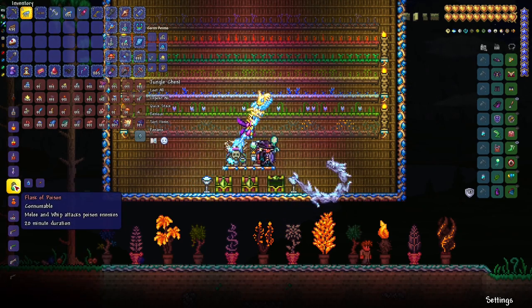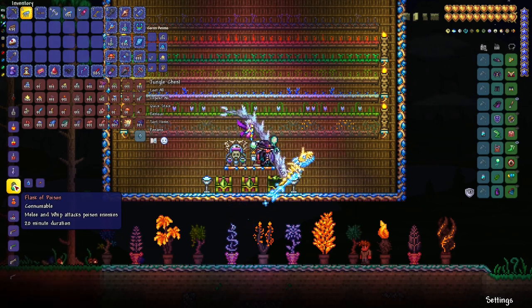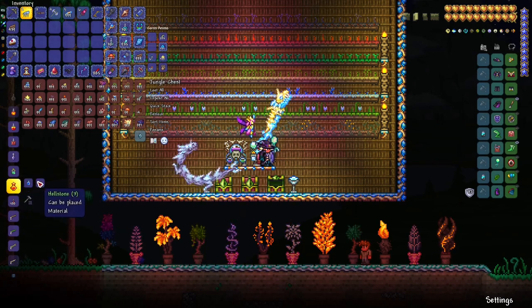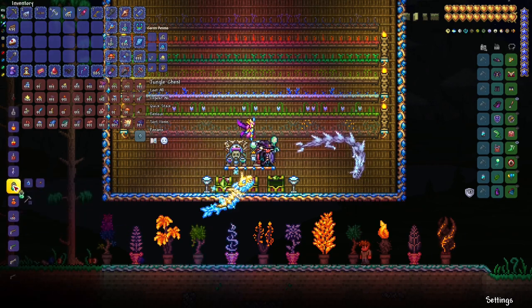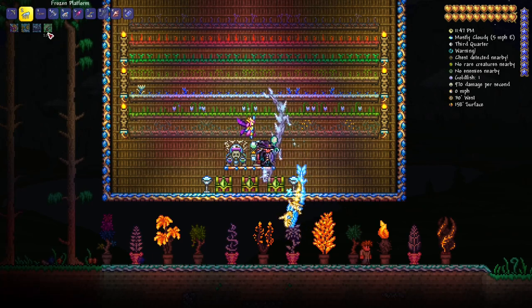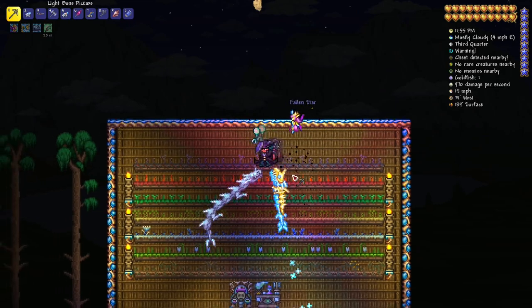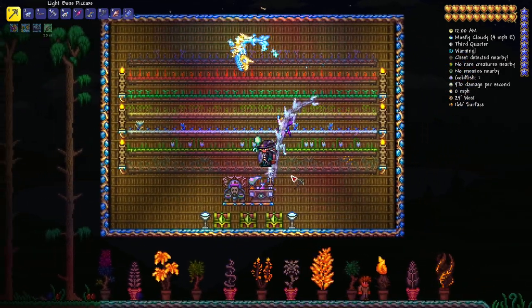Now let's quickly go over the flasks. In pre-hard mode you can only craft two flasks: the flask of poison and the flask of fire. You need the imbuing station for that. Flask of poison requires stingers and flask of fire requires hellstone. Both flasks are highly useful for melee characters as well as summoners using whips, giving you 20 minutes of imbued power. In hard mode you can get a few additional flasks.